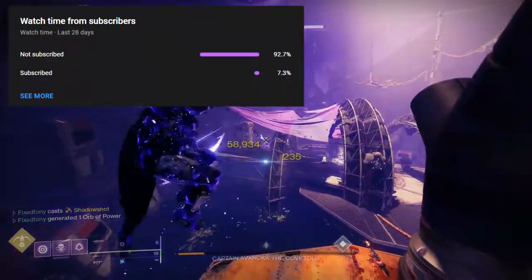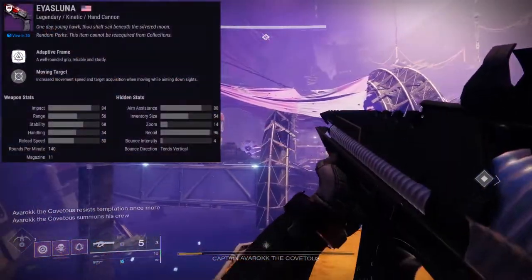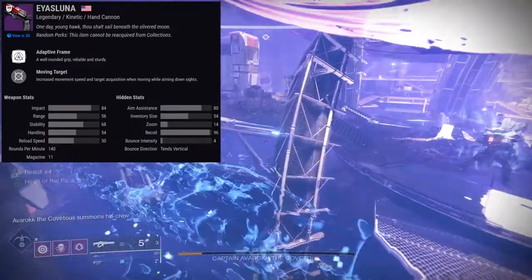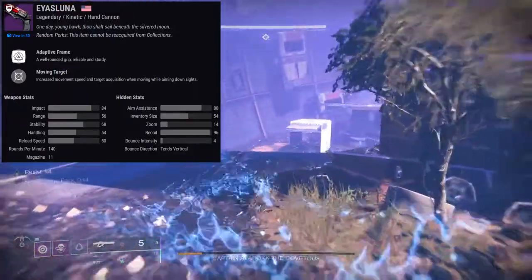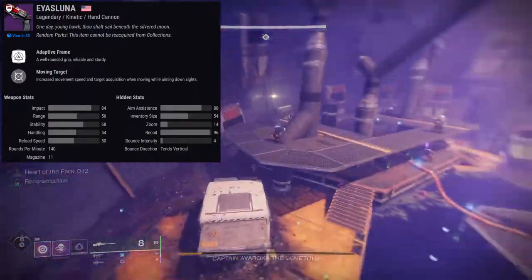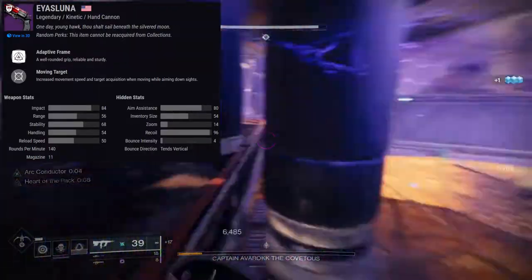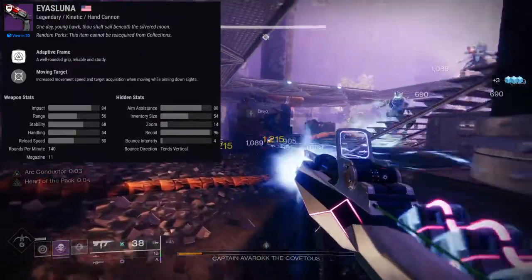It really doesn't do anything to you. Other than that, let's just get right into it. So, Aias Luna — legendary hand cannon in the kinetic slot, and it's a stasis weapon. I'm not even kidding when I tell you, when I saw this, I was losing my shit. I was like, a stasis weapon? I'm all for it.